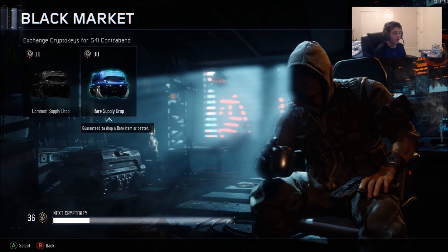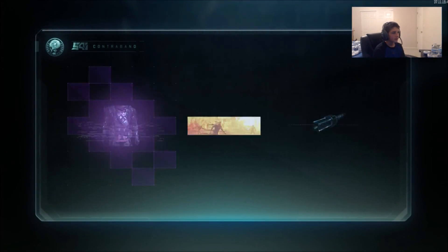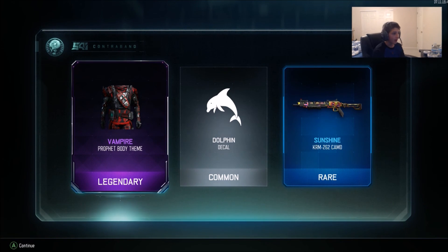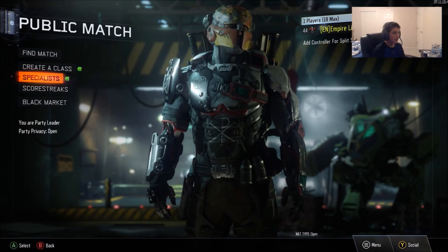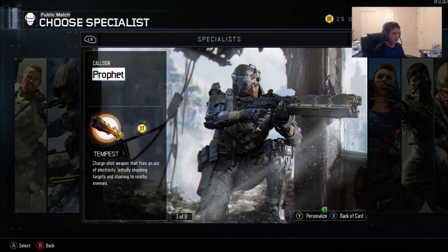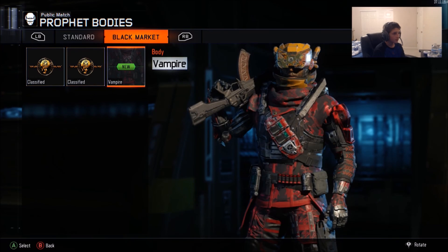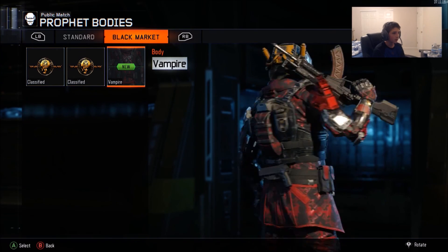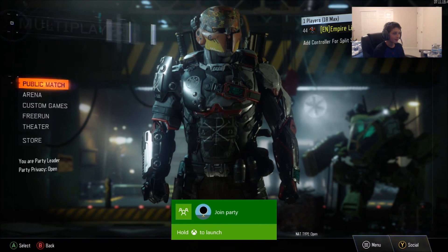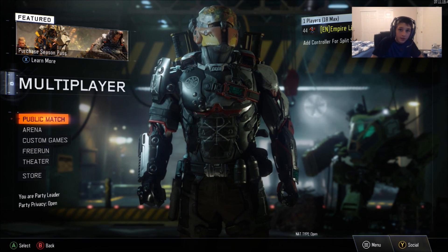You know what, I'm gonna go for a rare supply drop — do it. I'm pretty glad I actually did that because I use a Profit a lot. Yeah, because we got two things for a Profit — dang. Let's go look at it. It looks so cool, looks like a red ninja or something like that. Alright, so guys that's been the video, it's been Igor — and I'll see you later.